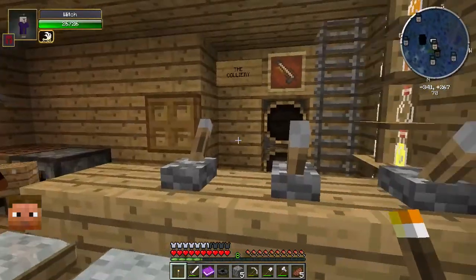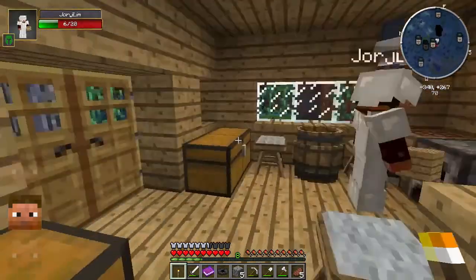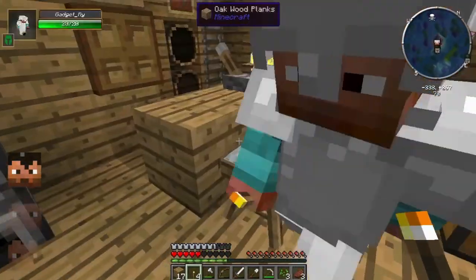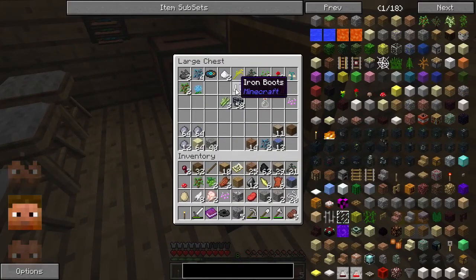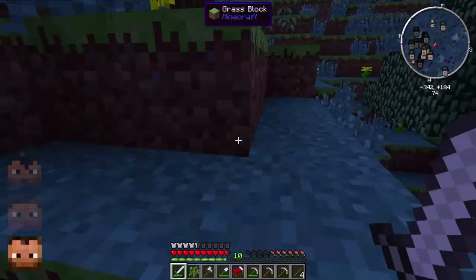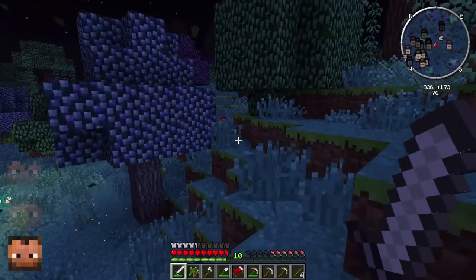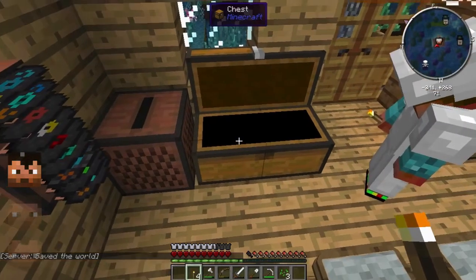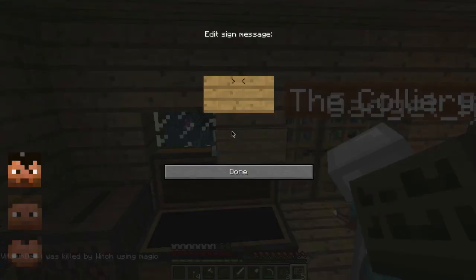Maybe they're just the pissed-off locals — too bloody noisy! We have no iron. Did you make me some iron boots, George? I did — they're in that chest. There's food here waiting. We need to get back. If you kill a witch, you can turn into one — nope, that could be useful though.